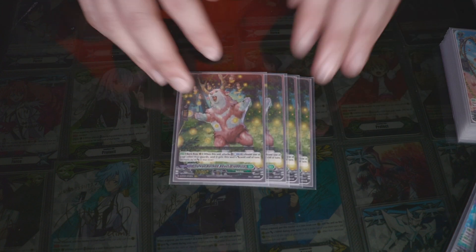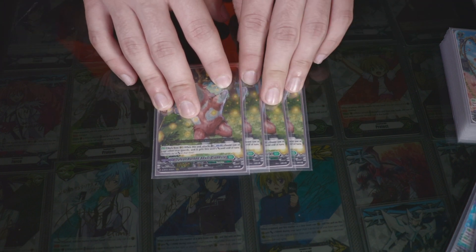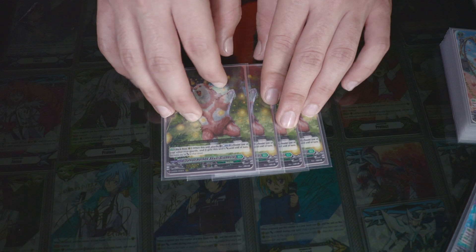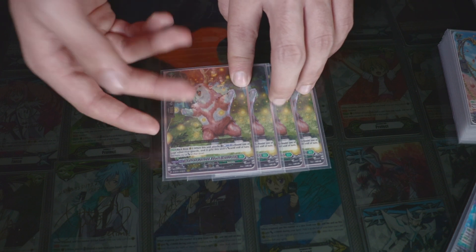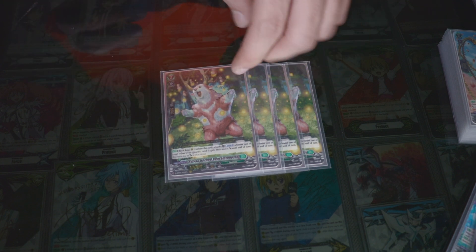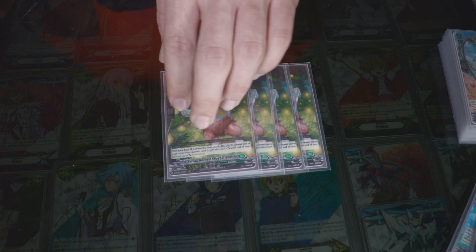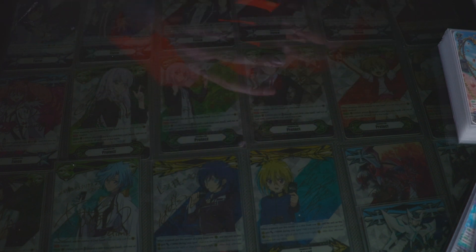I run 4 of this unit. I was running 3, but there were a couple of games where all 3 of them were hitting my damage zone and I couldn't see any of them. So I run 4 — I at least want to pull 1 or 2. Just because you have a bunch in hand doesn't mean you have to call them all to the field. He's a counter-blast boss: you choose one of the other units and he transfers his power to that unit. So if you put a miracle trigger on him, it'll be 100k, then you attack, counter-blast, and transfer another 100k to someone else. Just remember — you transfer power, not crits.